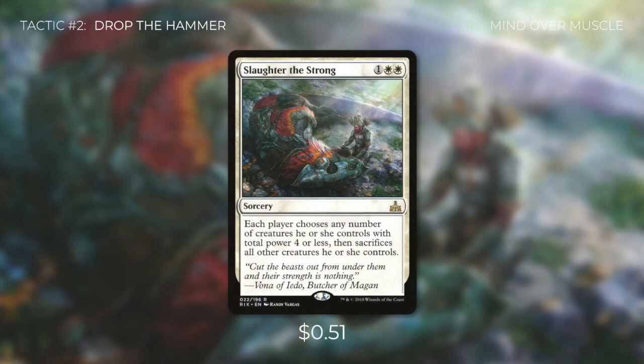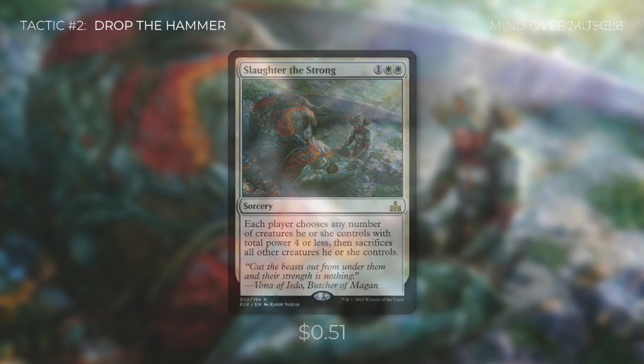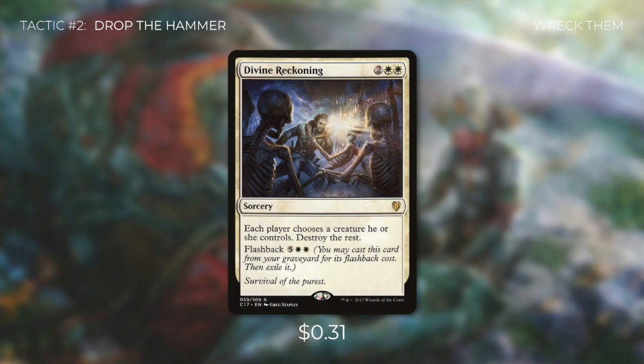Next is Slard of the Strong, which says each player chooses any number of creatures they control with total power of four or less, then sacrifices all other creatures. This is very effective for its mana cost and can even get rid of indestructible creatures. And finally, there's Divine Reckoning, which says each player chooses a creature they control and the rest are destroyed. On top of that, it's got flashback for five white-white, so we can cast it a second time. The goal of this deck is to keep our commander alive while we're controlling the board and slowing down our opponents.